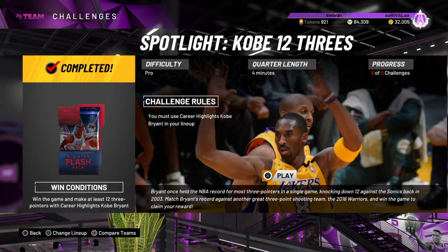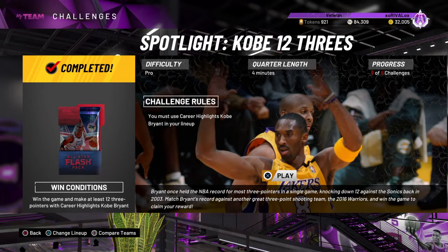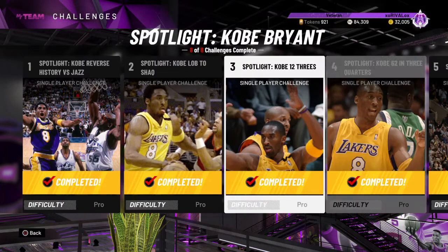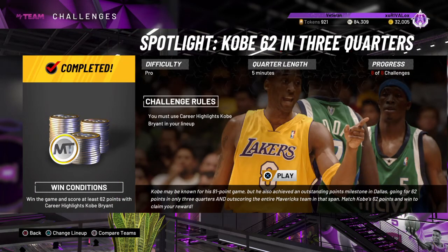Challenge number three: make at least 12 three-pointers with Kobe, again pro difficulty. It's exactly the same theory as the first two challenges. I chose the Milwaukee Bucks playbook because it's five-out so everyone stands on the three-point line - it makes it super easy. Find Kobe, chuck it up, get that rebound, chuck it up. Spotlight number four was also pro difficulty - I used the Bucks playbook and just fired more threes.